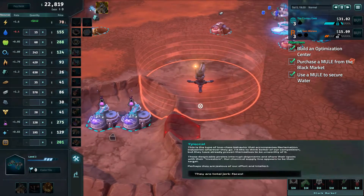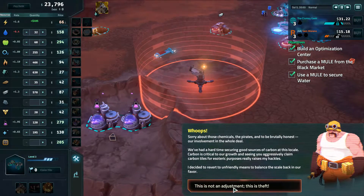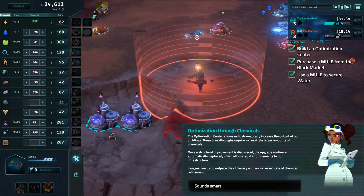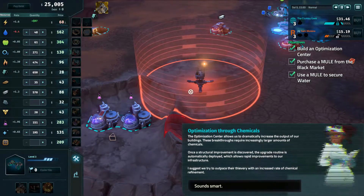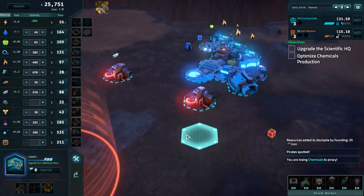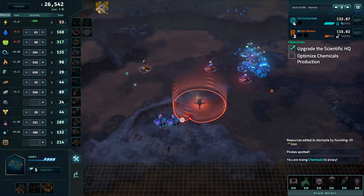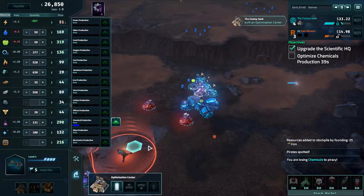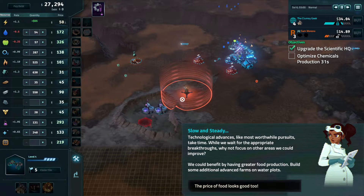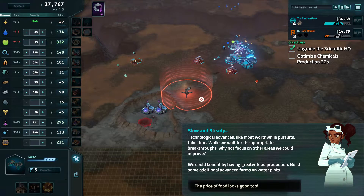Pirates! I hate those filthy bandits. They are total jerk faces — this is theft! The pirates are shooting the transports placed on supply routes, hindering our chemical production. What we need to do is upgrade our HQ and optimize chemical production. Instead of removing the pirates, we're just going to produce more and speed up chemical production so we won't be as affected. We won't stoop down to their level and sabotage them in turn.